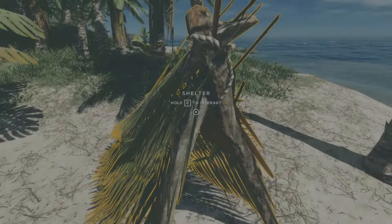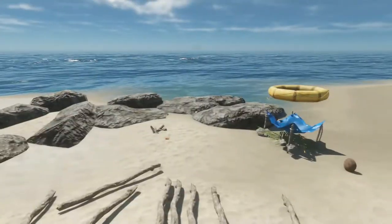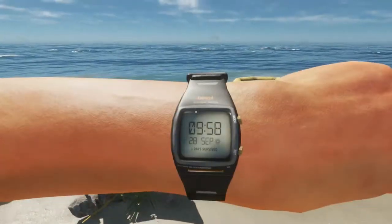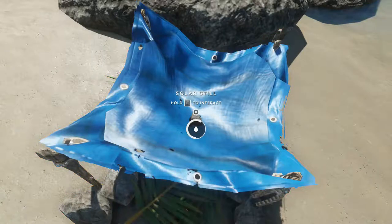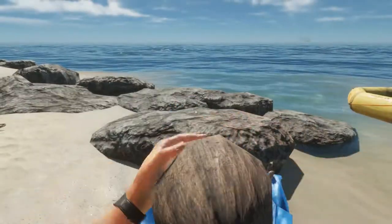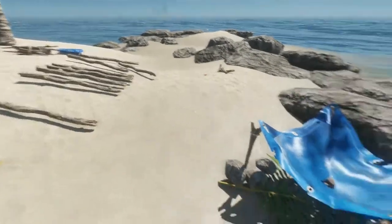Welcome back survivors, Disturb Z here, and we are back in Stranded Deep. Yes, we are back, we're doing things. We are thirsty — pick up my coconut. Okay, we're good, drop my coconut.